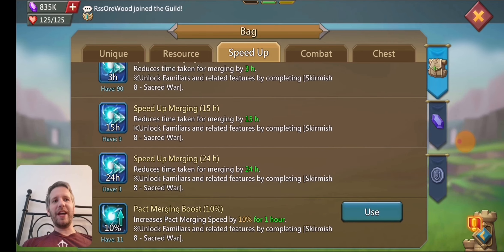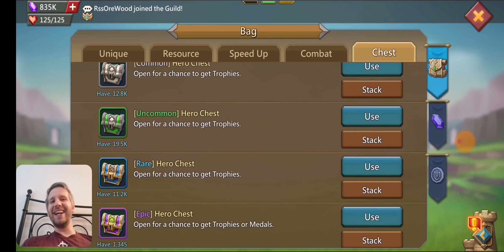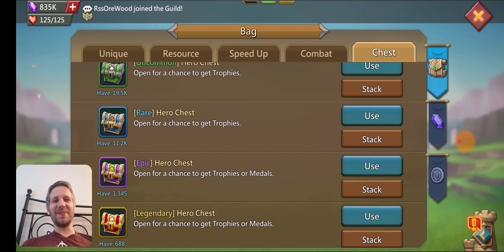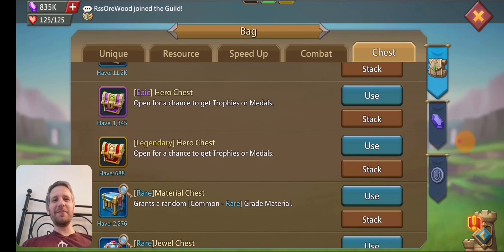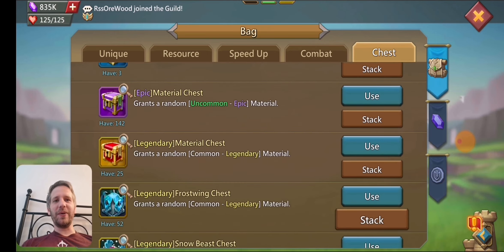You can see other stuff — I don't really have crazy amounts of anything else. Apparently I have like 12K hero chests that I've never opened. I'm starting to get a huge collection of these after a while. The only ones I seem to open are the purple and legendary ones, but I don't think I ever really opened those basic ones.